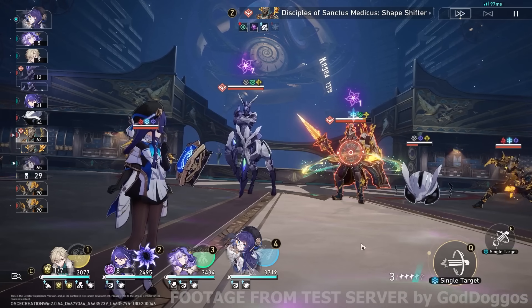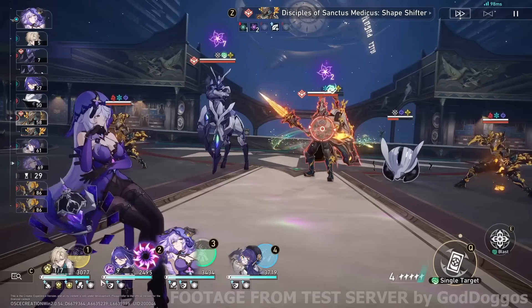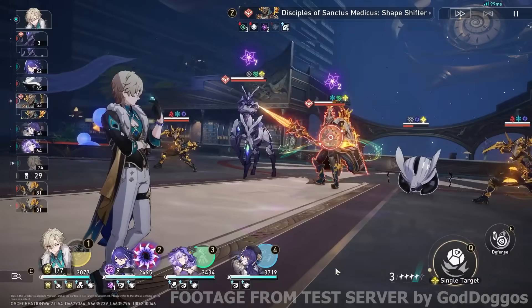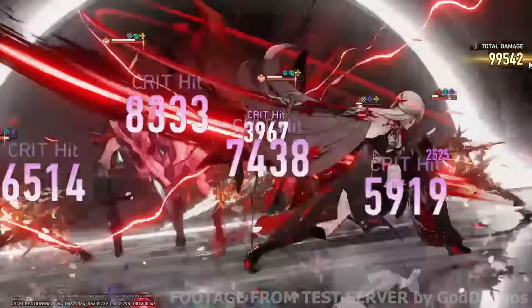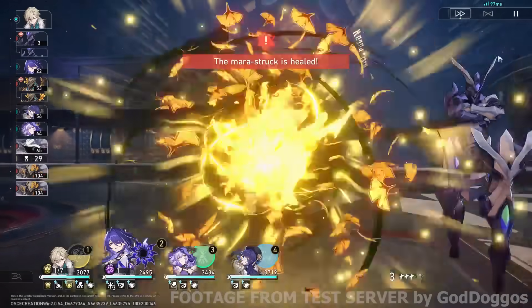The problem with Aventurine in this Acheron team is there are no follow-up attacks at all — that's issue number one. So we're not going to get as many blind bet stacks as you'd love. But it should still work out fine. Let's go with Acheron's ultimate right here. I just realized my Acheron is ungeared right now — so only 200k. But I say 'only' — this is an ungeared Acheron.